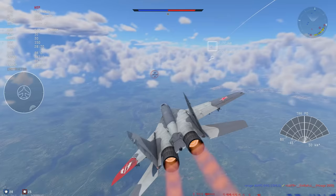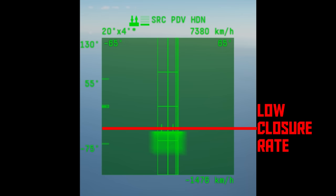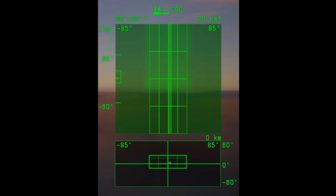The other radar display you need to know about is the velocity display. In velocity mode, instead of a range in the top right, you see a unit of speed. Left and right is still the same, but the Y-axis now shows relative velocity to the target instead of range. A target at the top is closing rapidly towards you, a target at the bottom is flying away, and a target in the middle is basically not gaining or losing any distance on you.